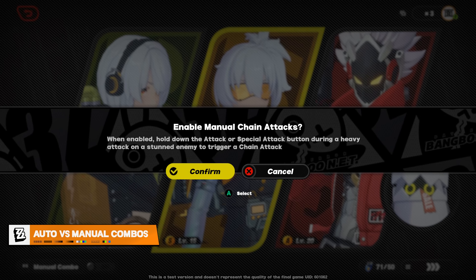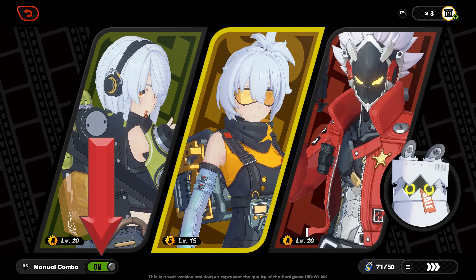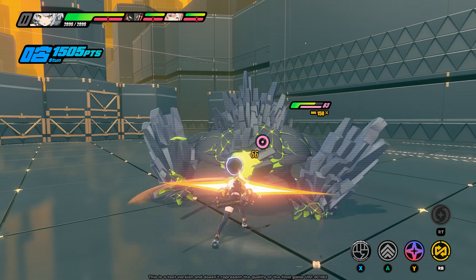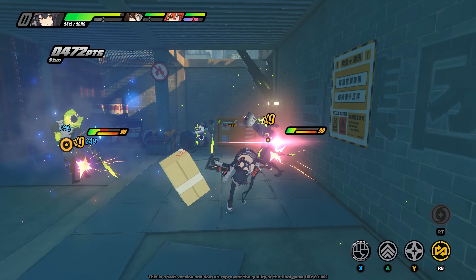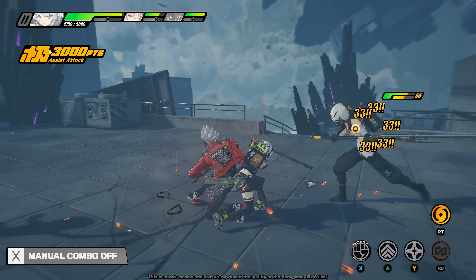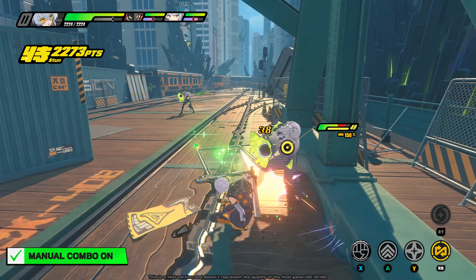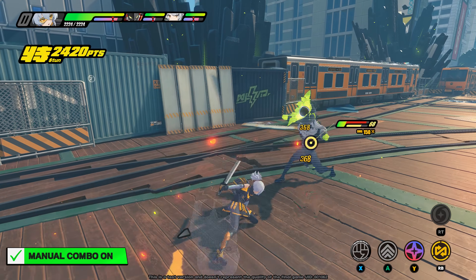Before a mission when you're picking your team composition, you'll notice a button on the bottom left to turn manual combos on, or keep them defaulted off — each has its advantages and playstyle preferences. When you build up the gauge underneath an enemy's health bar, they will stagger and you inflict 150% damage during this time, and this is also when team chain attacks happen. By default with manual combos off, the game regularly pauses on its own to ensure you activate chain attacks as soon as they're available. But if you don't like frequent pauses or want more direct control, you'll want manual combos turned on.